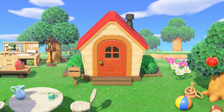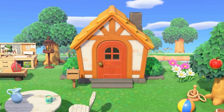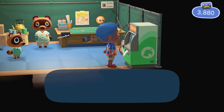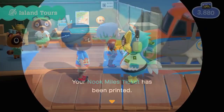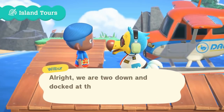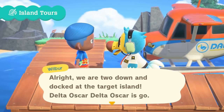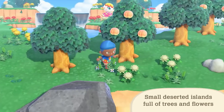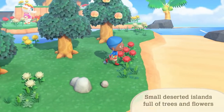We see the house go through many changes like getting bigger, changing the roof color, and adding a side room. We then see Tom Nook drinking a soda like we saw Flora do earlier. We then get to go to the new mysterious islands where we can find fruit that doesn't grow at home — like peaches — and new villagers. These islands will likely be much smaller than our own and will be random each time.